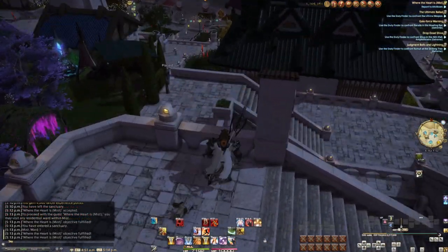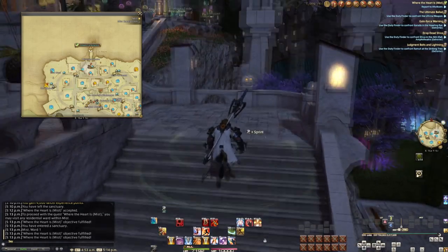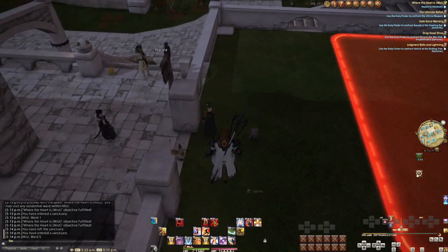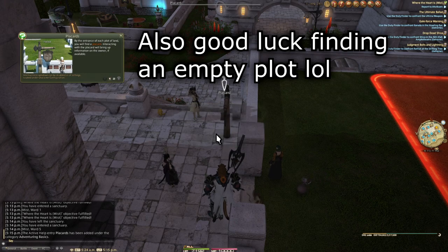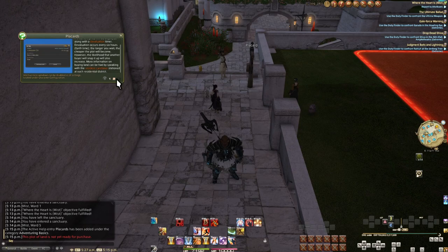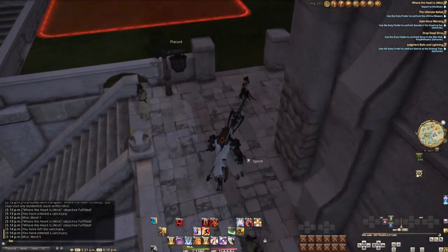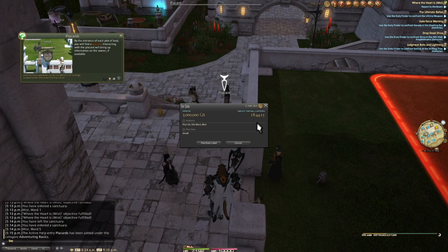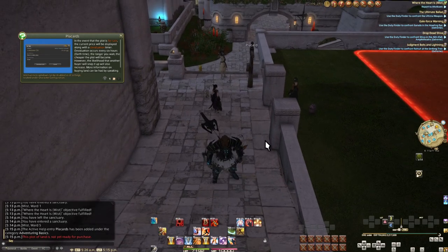Now let's take a short break for something more relaxing — like housing. If you have a spare 500,000 gil, you can buy an apartment in any of the housing wards. Or if you have a spare 3 million, 15 million, or 50 million, you can buy a whole house. Just be wary — you're not the only one fighting for the plot. The timer on the placard is for when the price goes down, not when you can buy the house. There is an invisible timer for when a plot opens for purchase, so people can be sitting there for a very long time.